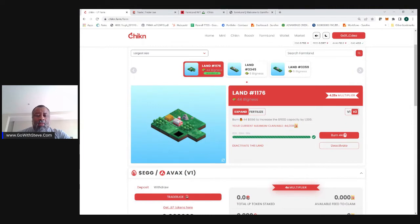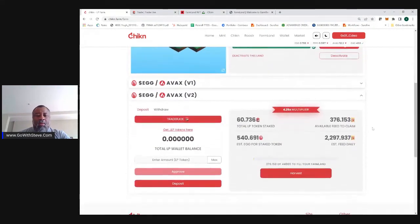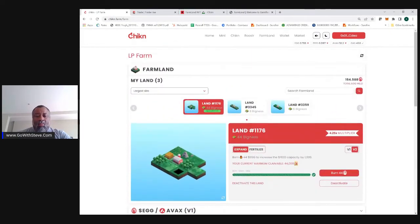The farmland is getting into the metaverse and is going to have some other development as well. Right now I can lay eggs and use those eggs to build my farmland and make it bigger. The bigger the farmland, the more feed I'll be able to generate off of the farm. The farm will also give me some feed, and I'll talk about how I can continue to make that feed more beneficial by fertilizing it.